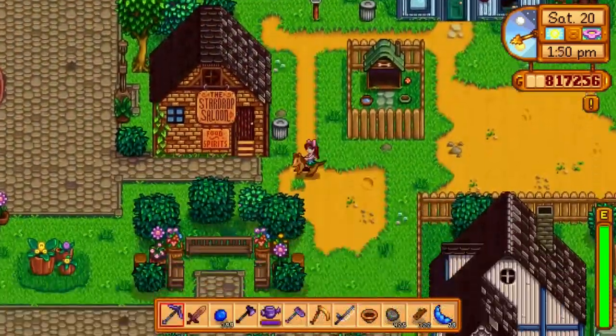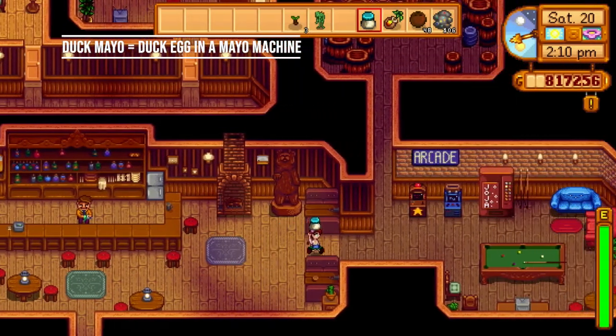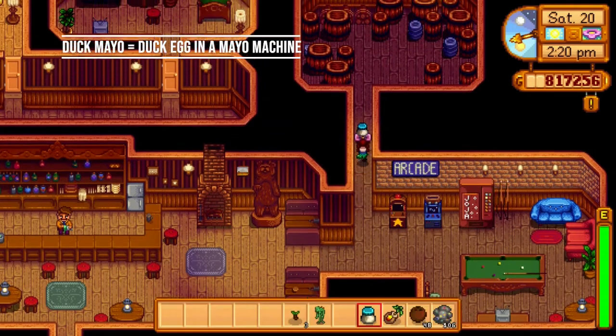The final box can be found inside the Star Drop Saloon by heading to the back room, where we'll place a Duck Mail in the metal box. This will give us the Pinky Lemon statue.